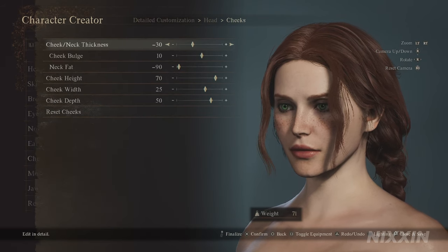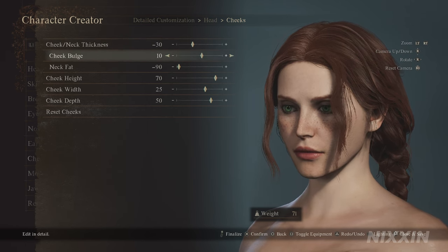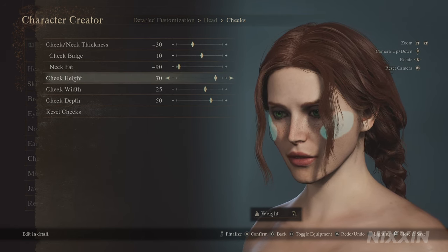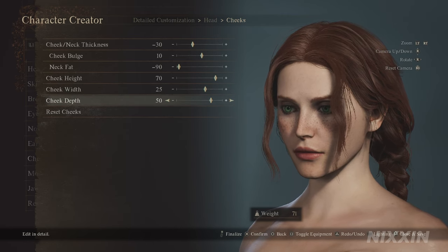On the cheeks, overall thickness is minus 30. I want to give her a little bit of bulge on the cheek so that it doesn't look too hollow. Neck fat at minus 90. Cheek height at 70, width 25, and depth. Lips at 50.